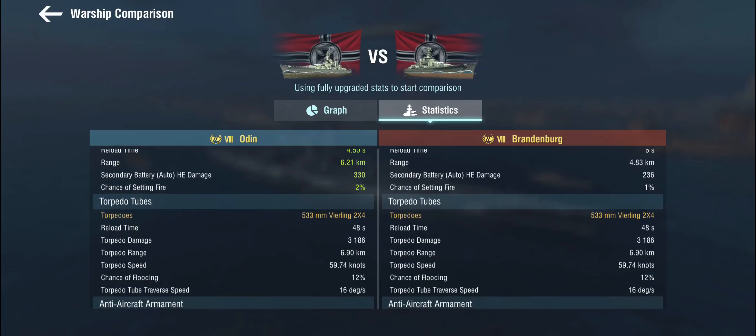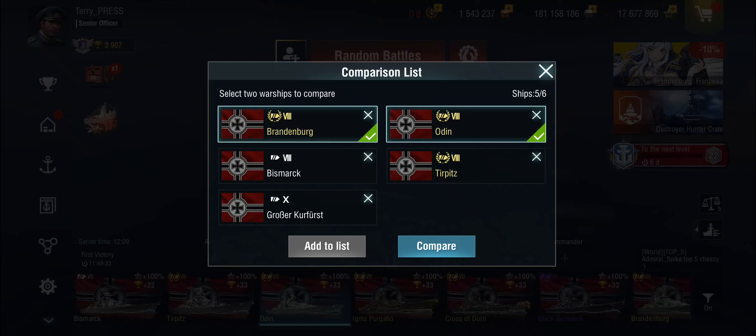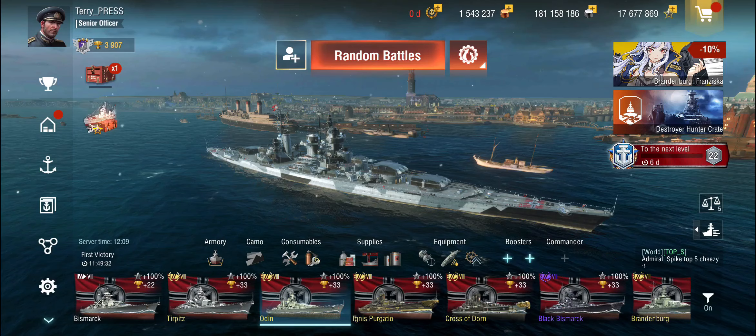She gets the same torpedo set — two quadruple torpedo tubes, one on each side — with the same very good range. She has somewhat better AA: we get 100 additional points on the large caliber AA, though the small caliber AA has a slightly shorter range. She does get the defensive AA skill, which means she can shoot down her fair share of aircraft. Concealment-wise they're roughly on par.